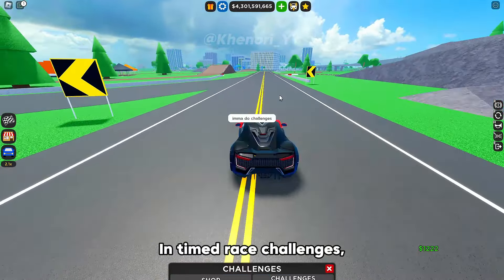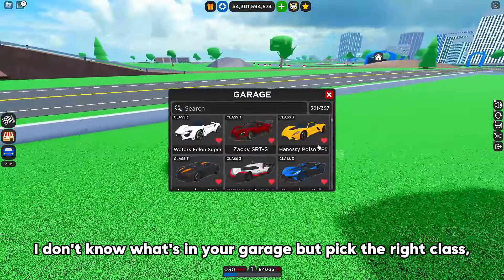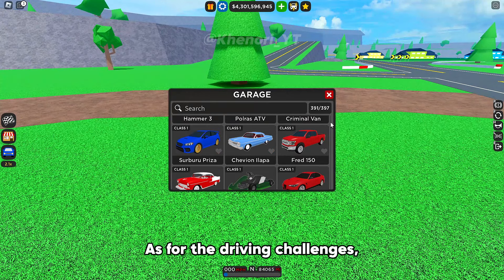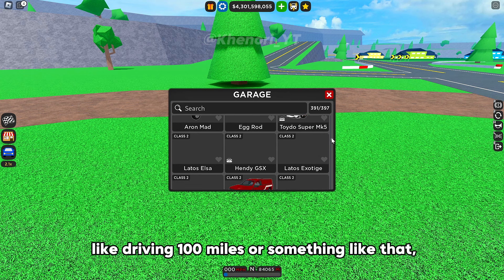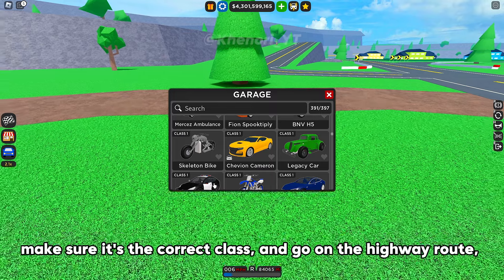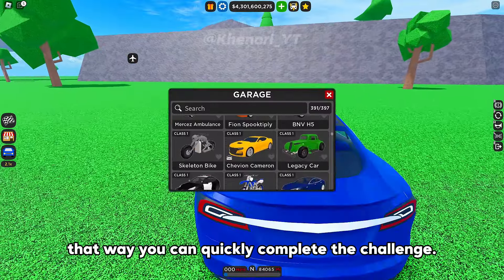In timed race challenges, I don't know what's in your garage but pick the right class. Make sure it's fast and has good handling. As for the driving challenges, like driving 100 miles or something like that, or hitting a certain amount of speed, just pick your fastest car. Make sure it's the correct class and go on the highway route. That way you can quickly complete the challenge.